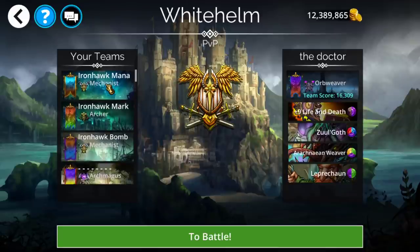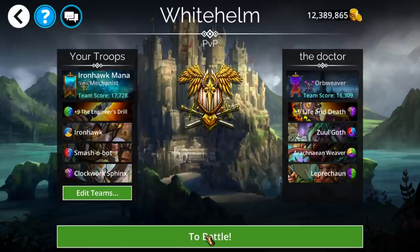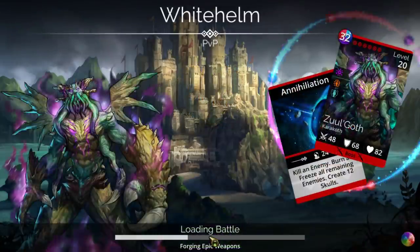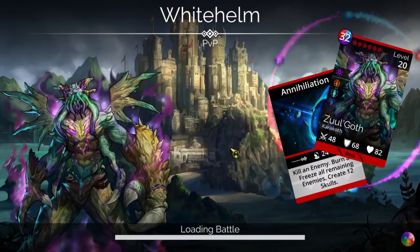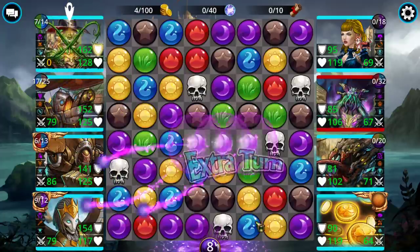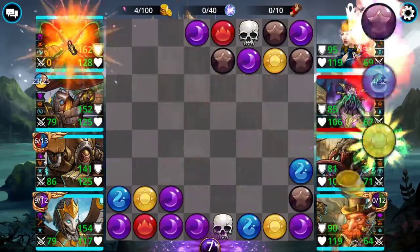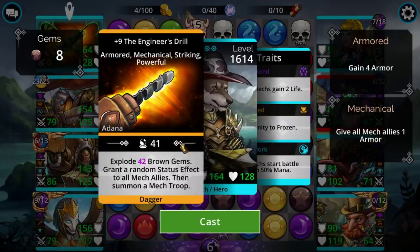I have three teams here: one centered around a bunch of mana accumulation, one centered around Hunter's Mark, and one is a super cheap team you could basically build pretty easily. The first team we're going to do is actually pure mech. Given that it is a mech and you can half-mana start all mechs with the mech hero class, you gain quite a bit of value from synergizing it with other mechs. It also utilizes that new weapon we got last week.